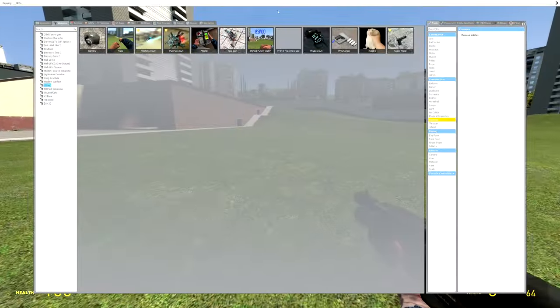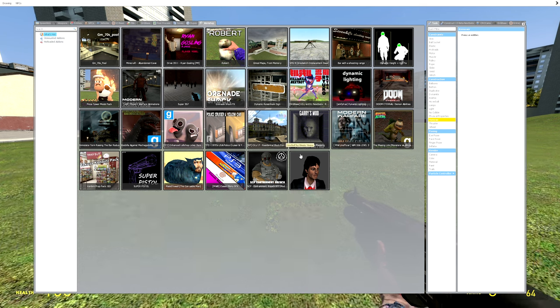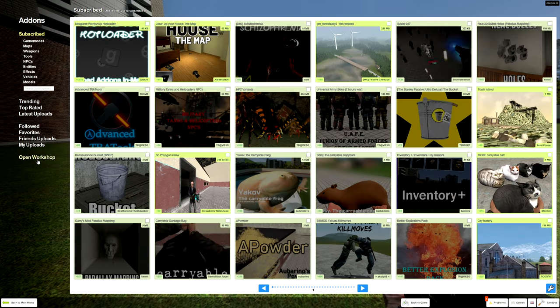So, what if you don't want any of the mods in the 'what's hot' tab? This can't be all that we can download, right? Well, simply go into add-ons and download whatever mod it is that you desire.